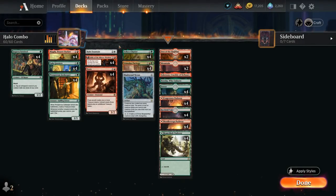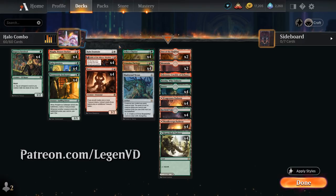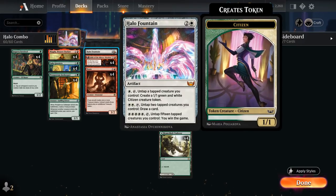Hello and welcome to another Standard Games video. Today we're taking a look at a Halo Fountain combo deck as voted on by my supporters on Patreon, featuring a 3-mana Mythic Rare artifact from Streets of New Capenna, which also counts as an alternate win condition.